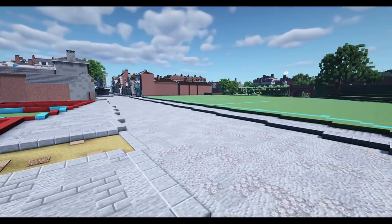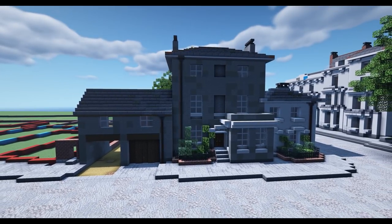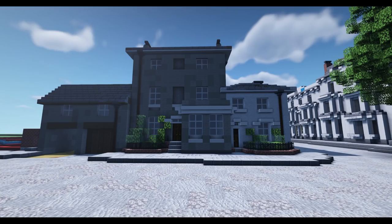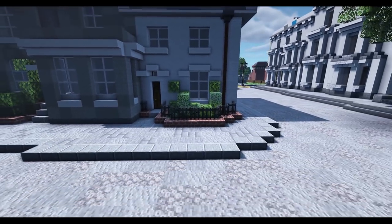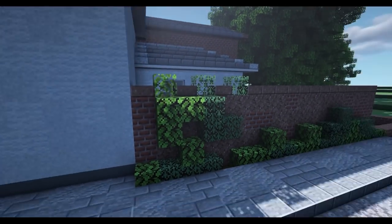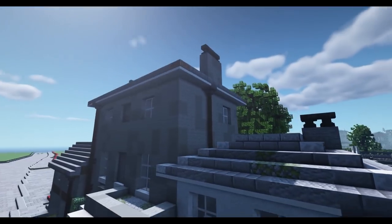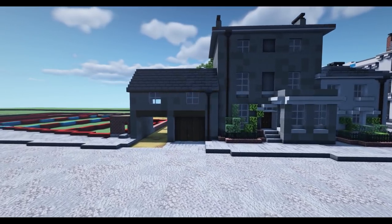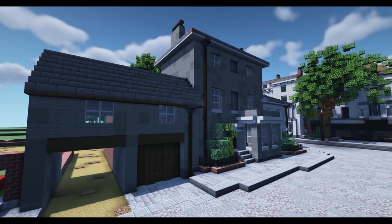I've also added a couple of buildings - this is Belmore House, a large Georgian terraced townhouse, with a small servant's quarters house next door which looks quite cute. That's using a mixture of white concrete powder and white wool for the walls, with a nice little garden. It definitely rings true looking just like the real life version from Livington. These large Georgian houses would have had stable houses or coach houses sitting there so you could park up your horse and carriage.